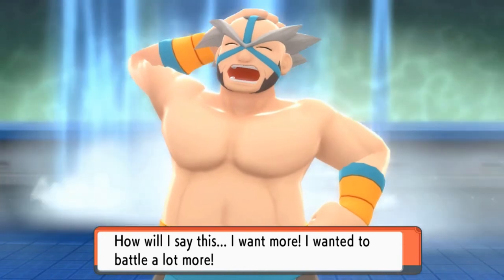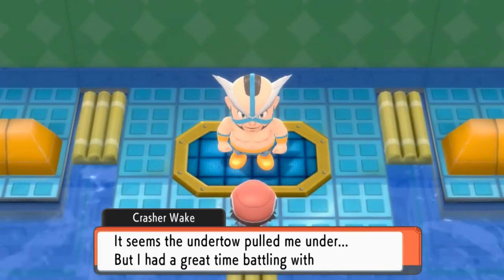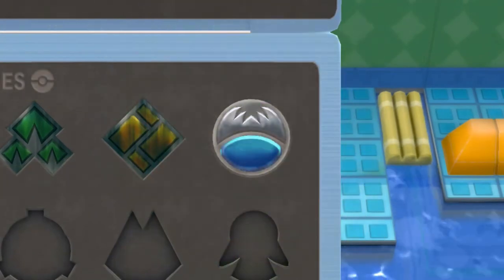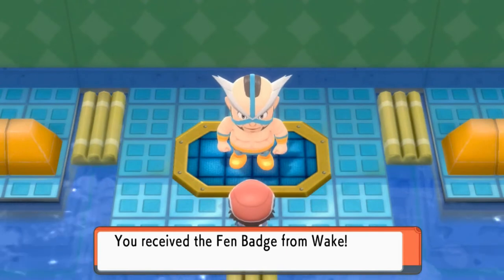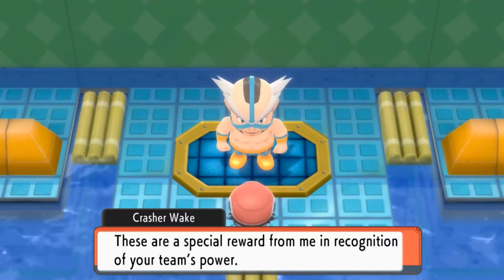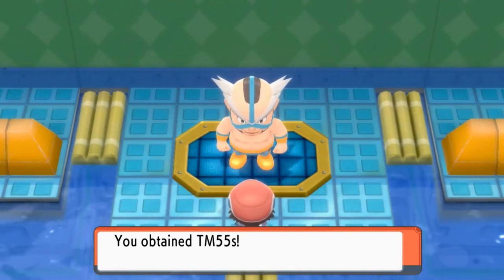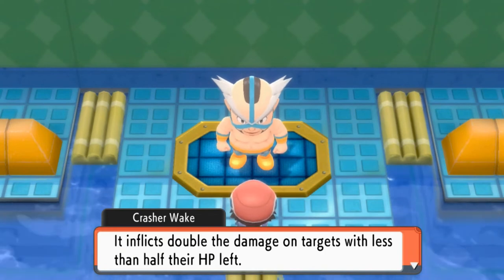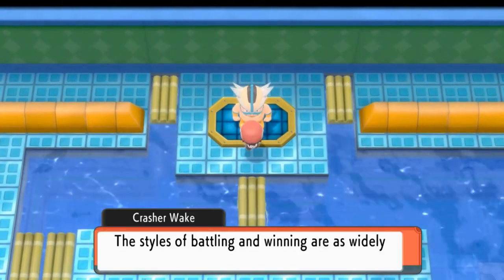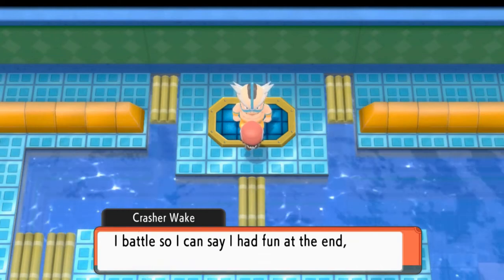Crasher Wake says: 'Seems the undertow pulled me under, but I had a great time battling you — you've earned this.' Just like that we got our fourth badge! Unfortunately our badges aren't shiny because I forgot to polish them. We need the Fen Badge to use the hidden move Defog from our Poke Deck. We also received TM55 Brine — it inflicts double damage on targets with less than half their HP. Crasher Wake reflects that battling styles are as varied as trainers, and he battles just to have fun whether he wins or loses.